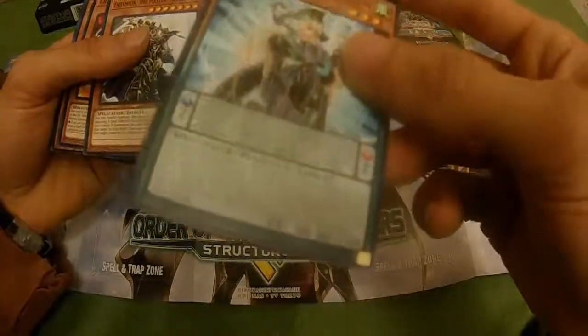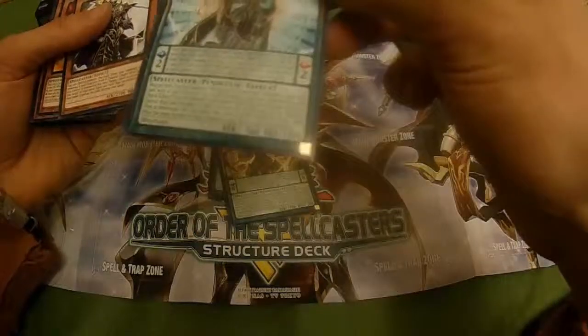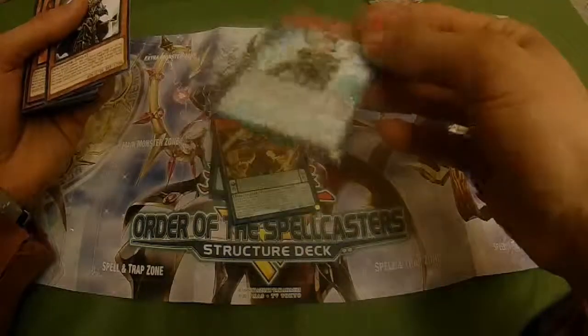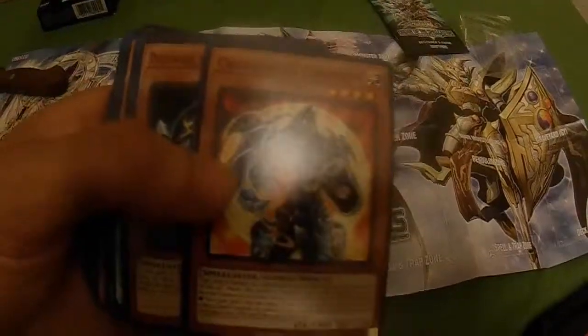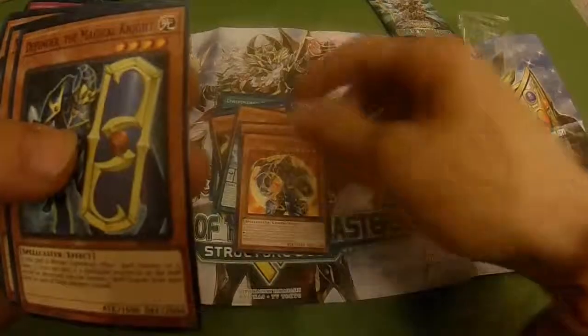Servant of Endymion is probably the best monster in the deck because you just remove three counters from this card and special summon both this card from the pendulum zone and one monster from your deck with 1000 or more attack that can place spell counters. So any monster that can hold spell counters with 1000 or more attack, you just special summon it. Then we got the classic OG Endymion master magician, Crusader of Endymion, and Defender, the Magical Knight.